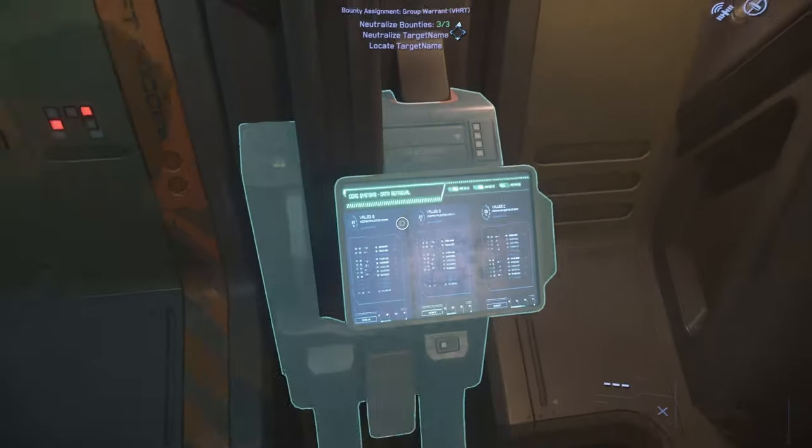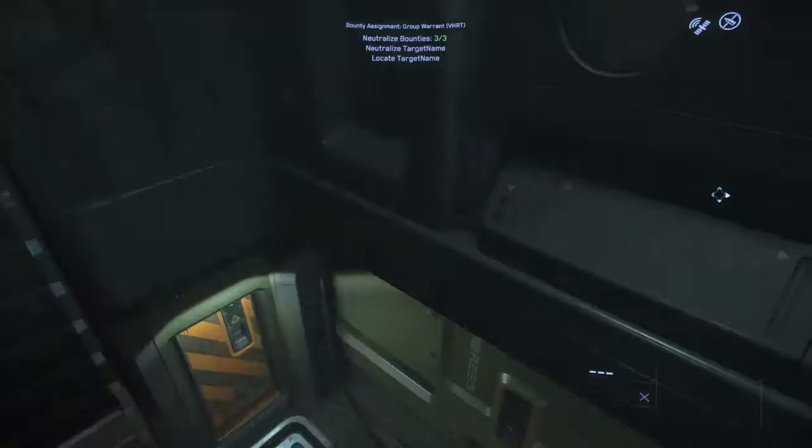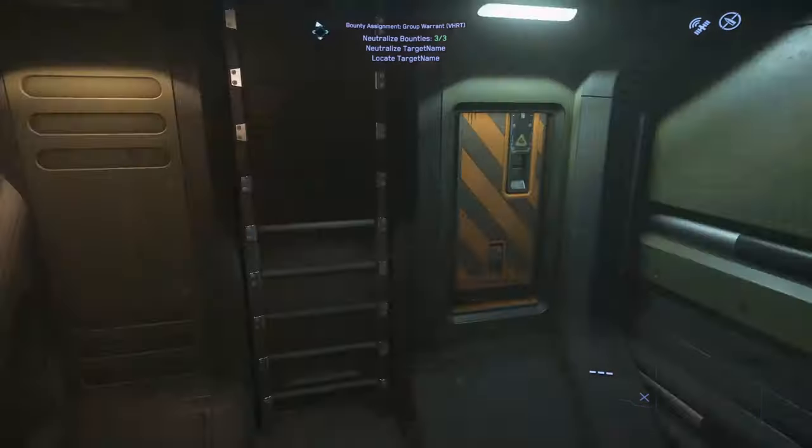Now we go down here — there is the elevator, and when the elevator is not working or you just don't feel like using it, there's a ladder right there. Now, these doors — it's a good idea to just walk right up on them because they don't always open right away.